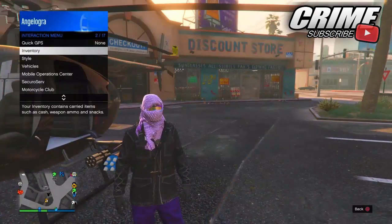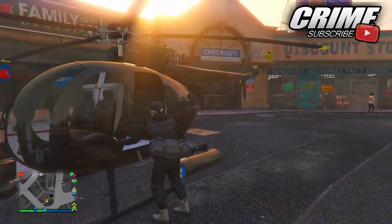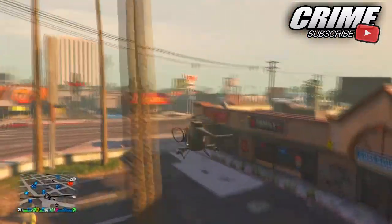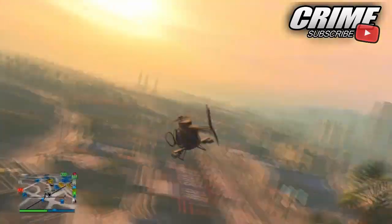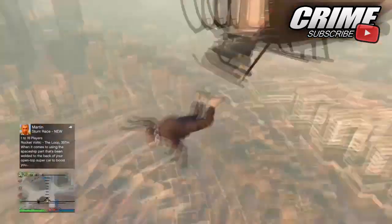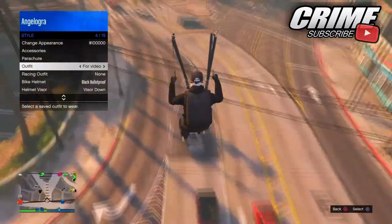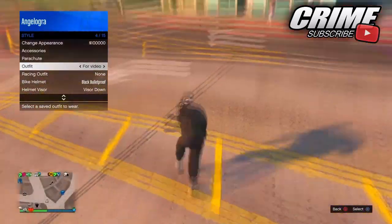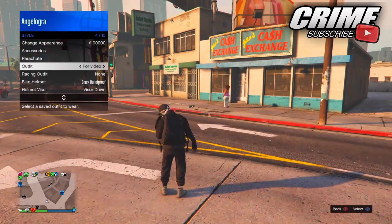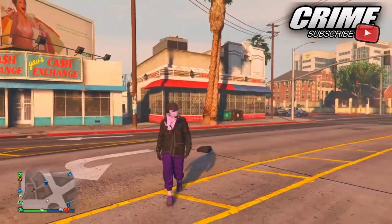From here, make sure you have a helicopter and a duffel bag. If you don't have a duffel bag, I'll have a link in the description on how to obtain it. Get inside the helicopter, fly to a really high height, then jump out. When you've jumped out, deploy a parachute, bring the interaction menu up, go to Style, then Outfits, and hover over the outfit we are creating today. When your character lands and starts taking off the parachute, quickly select the outfit, as you can see right here. Then save as an outfit.